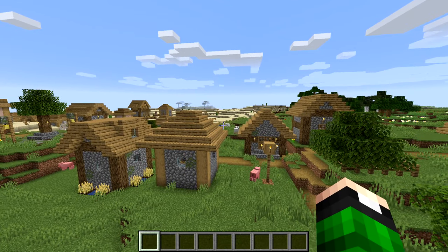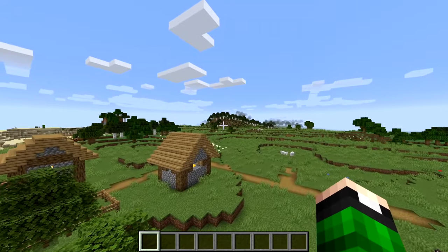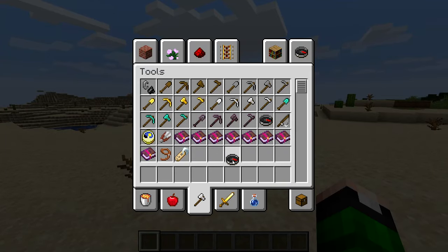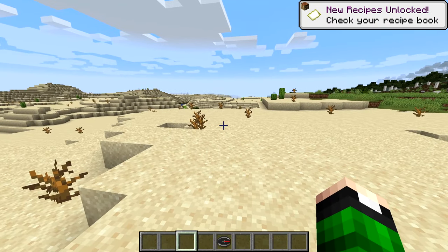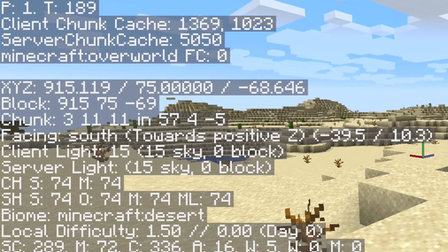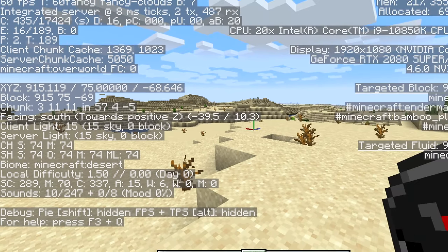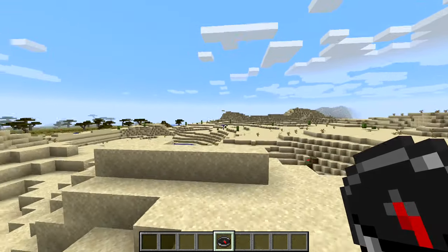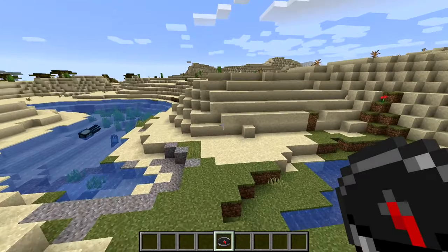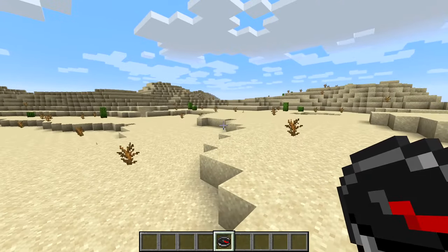The best way to find a desert in Minecraft is to either swim across the ocean until you come across one, or climb a mountainous area and scan the area for one. And to make sure you don't get lost in your desert, I would recommend bringing something like a compass, or hitting F3 on your keyboard and logging your X, Y, and Z coordinates, so you know where you can head to find your home. The desert is an expansive place with desert temples lurking around it, and sometimes they can even be hidden by the sand, so I'm going to give you a few tricks on how to locate them better.